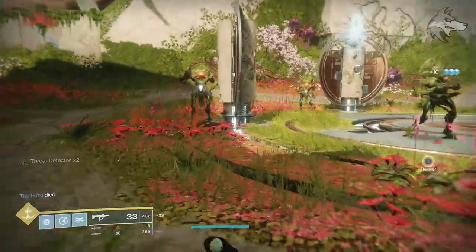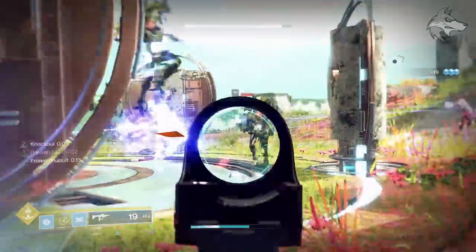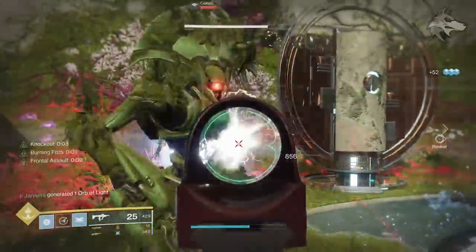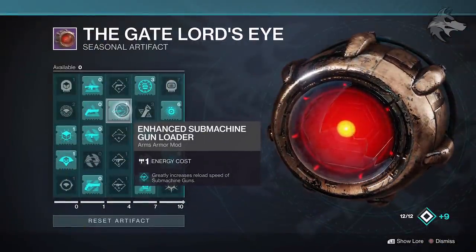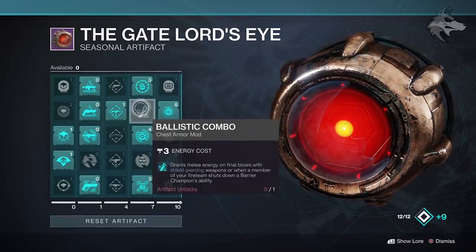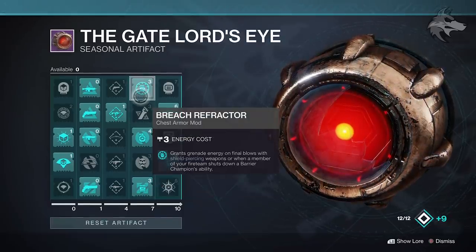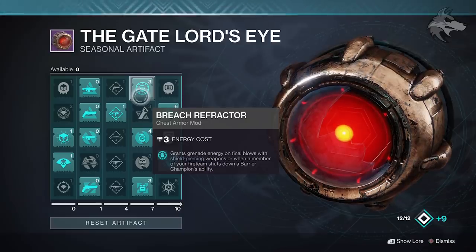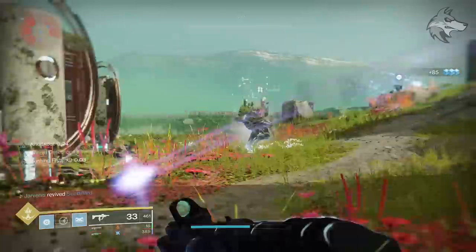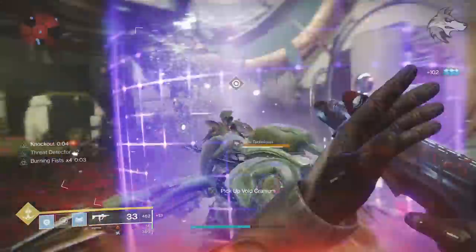Swashbuckler pairs really well with some of the possible builds in the game, and SMGs in general are helped by a couple of different Artifact mods. You've got Enhanced SMG Loader — the really obvious one — but also Ballistic Combo, which grants melee energy on final blows with shield-piercing weapons, and Breach Refractor, where you get grenade energy on final blows with shield-piercing weapons as well. Shield-piercing rounds come as part of Anti-Barrier rounds, which can also be applied to SMGs — all of these bonuses coming from the Season 8 Artifact.